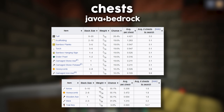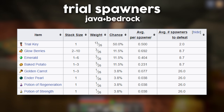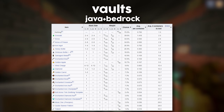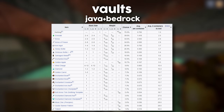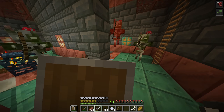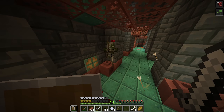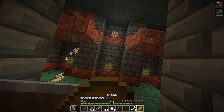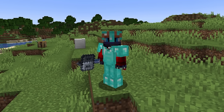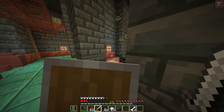Loot sources include chests, dispensers, trial spawners, barrels, decorated pots, and vaults. There's great potential for good loot including diamonds, diamond armor, golden apples, smithing templates, and much more. You may have noticed you haven't seen the mace yet — one of the main features of this entire update. Where is it and how do you get it? Let me explain.